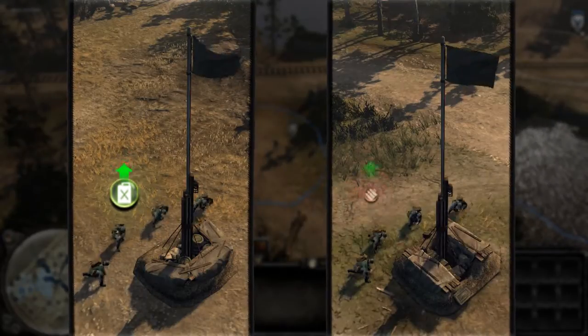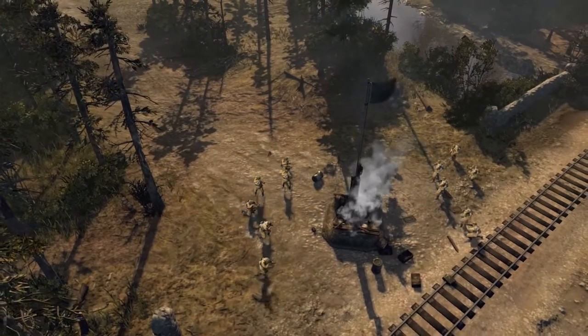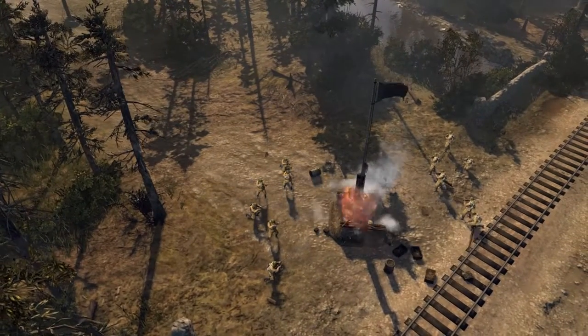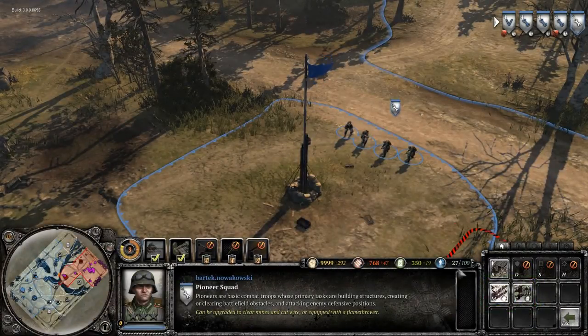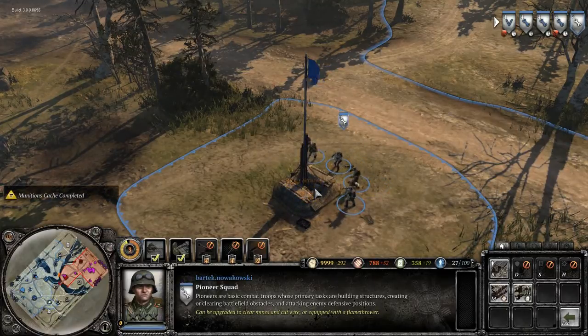By constructing fuel and munitions caches on your territory points, you can increase your resource rates even further and force the enemy to destroy the cache before they can capture the territory. Use your pioneers to build caches and watch for Soviet combat engineers attempting the same thing.